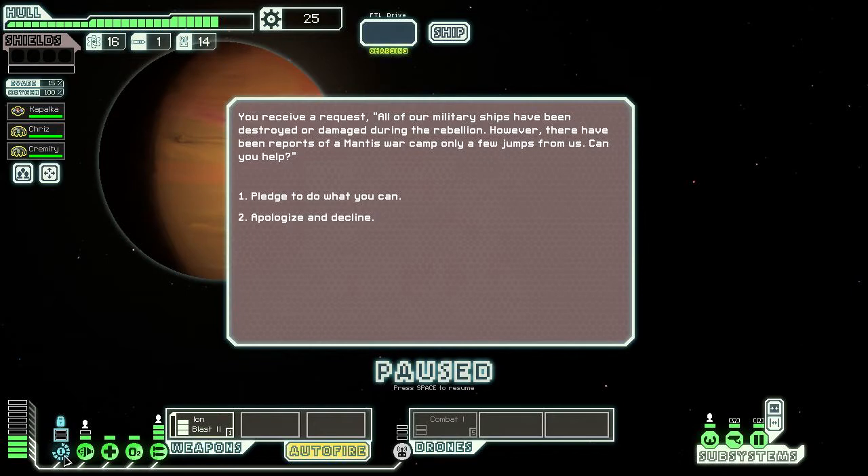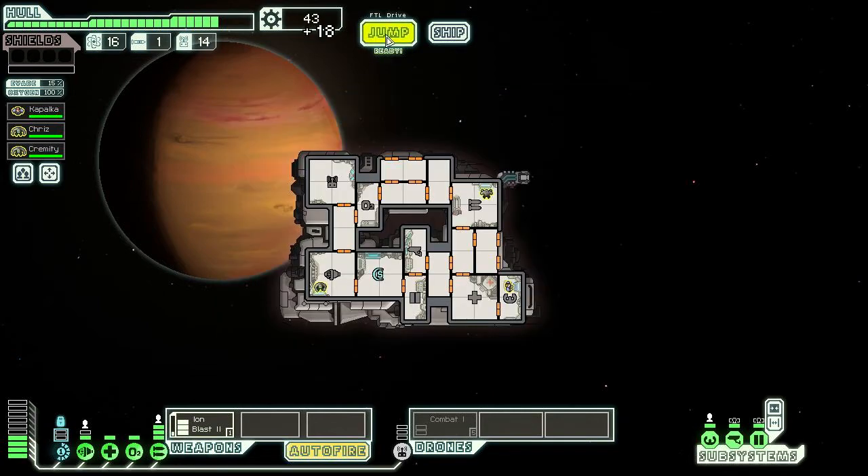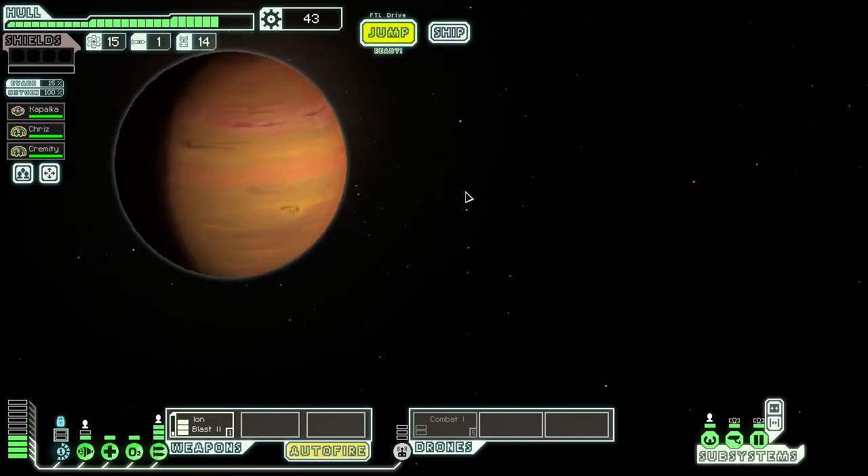Our system is still disabled. We receive a request: all military ships have been destroyed during the rebellion and there are reports of a mantis war camp nearby — can we help? We accept for 18 scrap. This game is so confusing about which side we're on. We head to the distress beacon first and cut across the middle, picking up a request along the way.